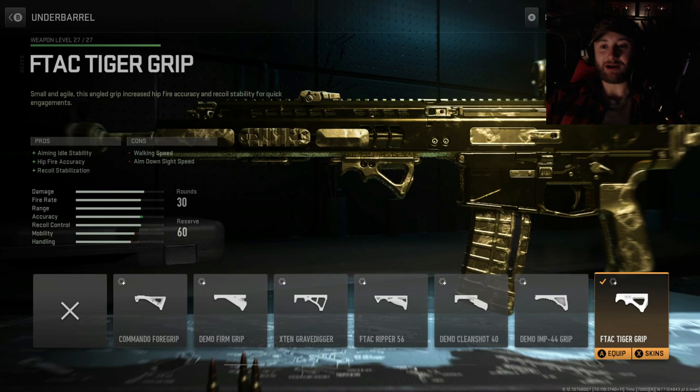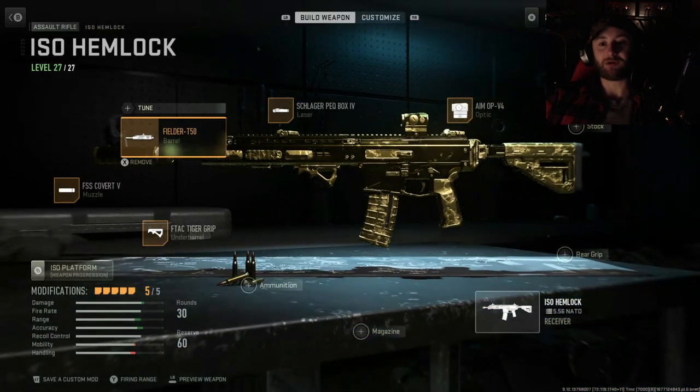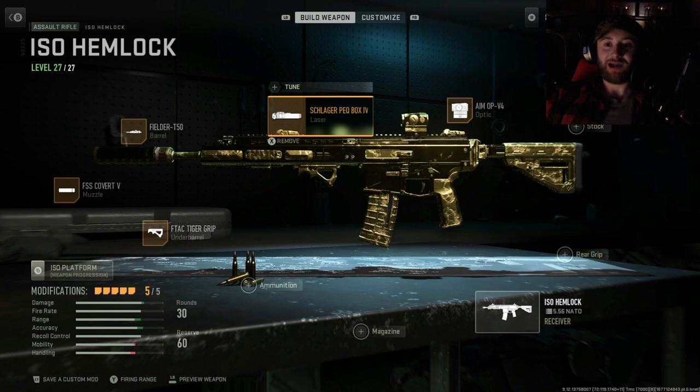Going there, we've got the F-TAC Tiger Grip. Then up top for the barrel, we've got the Fielder T-50. The bullet velocity was the one thing with this gun that I did notice was kind of off balance, so that's why we're going with the suppressor and the barrel attachment.